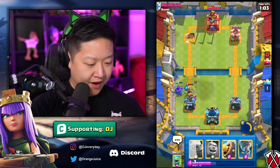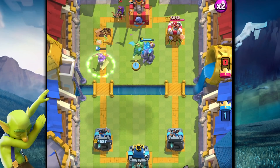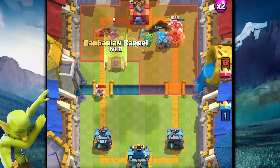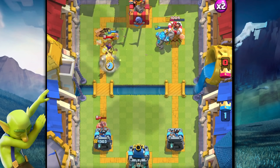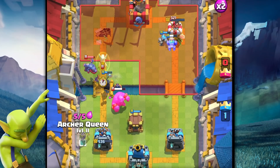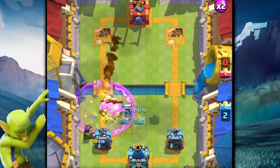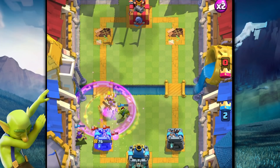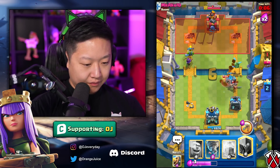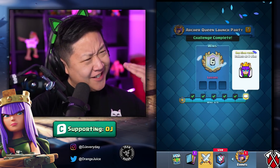We'll just have to eliminate everyone and everything. Golem in the pocket — that's how we roll. Melted his Ebarbs. My Golem took out the right side — he's not defending the right side, I'll take it. Why are there so many Ebarbs? Six zero!